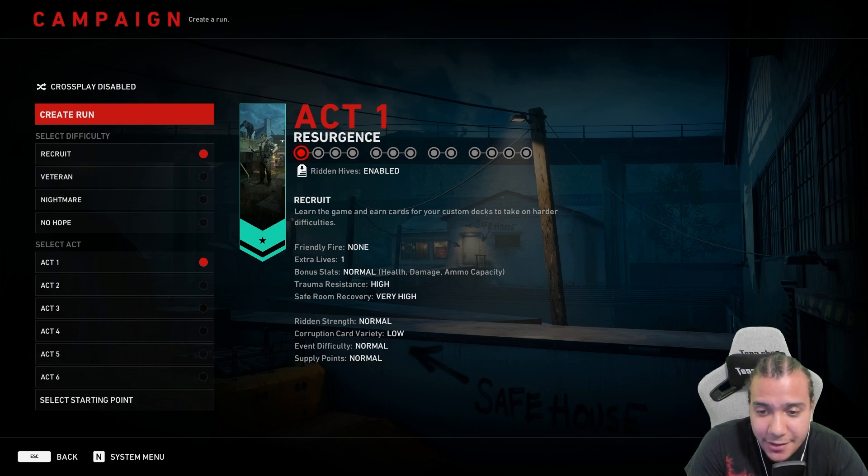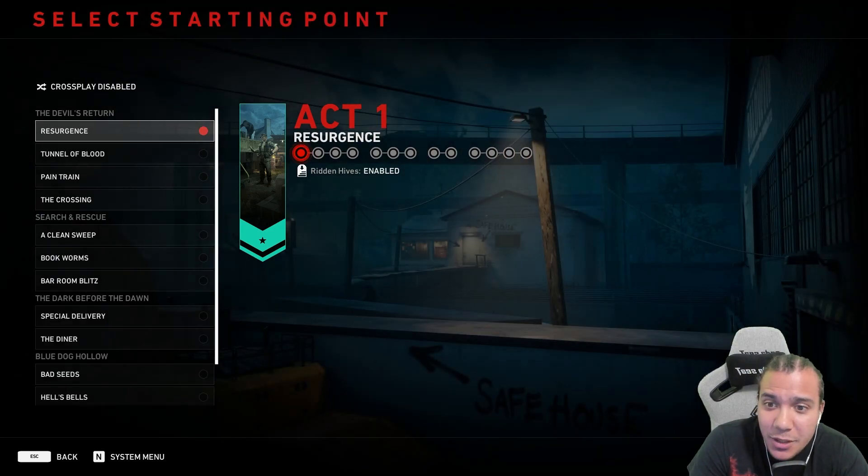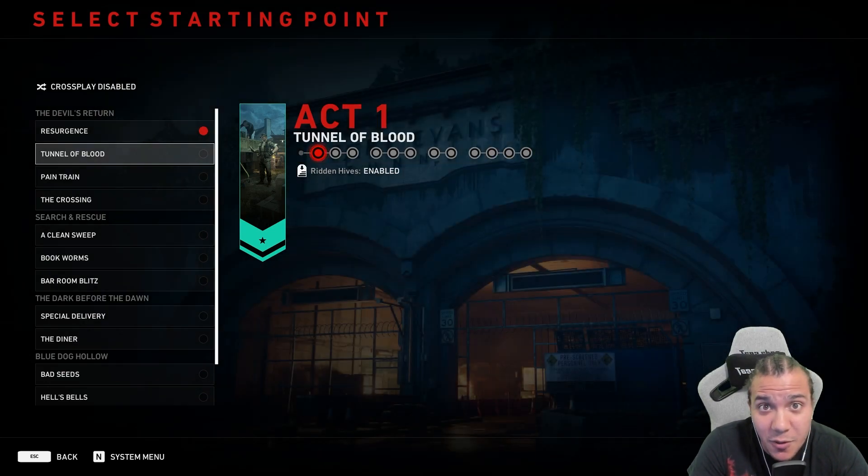There are a lot of missions in these acts, and the shortest missions — if you have a good speed run deck — are the first two missions. Act 1 Resurgence in chapter 1 is iffy with duffel bags, but the second mission, Tunnel of Blood, there's always a duffel bag there — I always find one, it's like guaranteed.